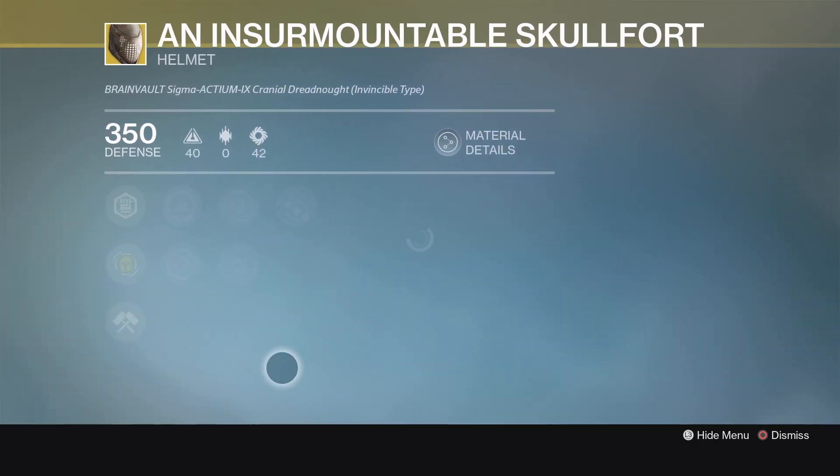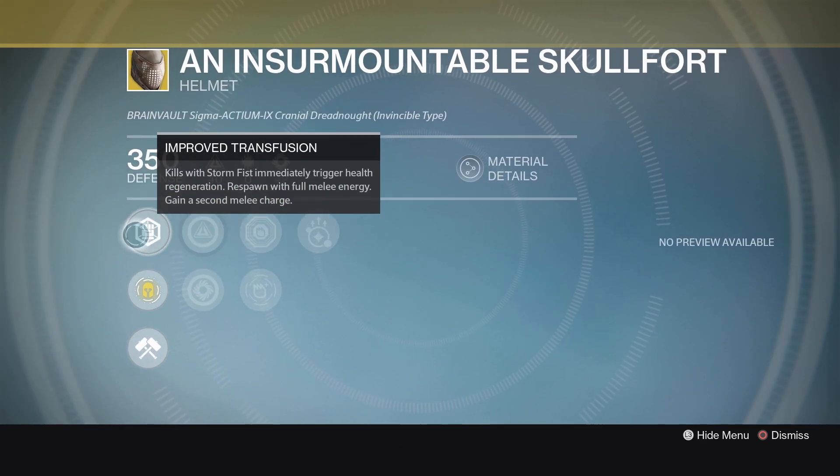For Titans, we got the Insurmountable Skullfort. I've always liked the look of this thing — I think it's a really cool look. The main perk here is Improved Transfusion: kills with Stormfist immediately trigger health regeneration, respawn with full melee energy, and gain a second melee charge. On any other class I think this would be great, but because Titans have that little T-Rex punch thing — I'm doing it in my office right now, you can't see it, but it's hilarious.